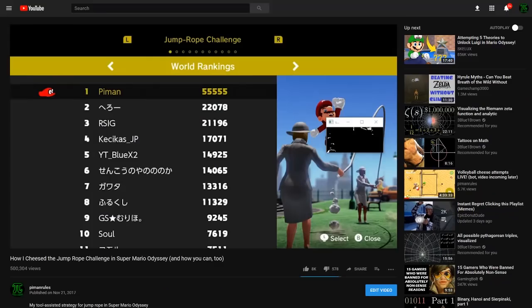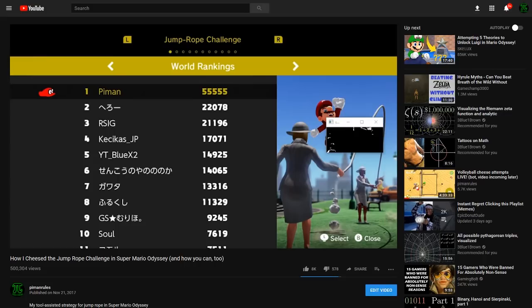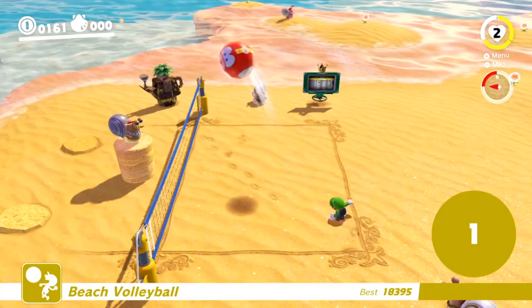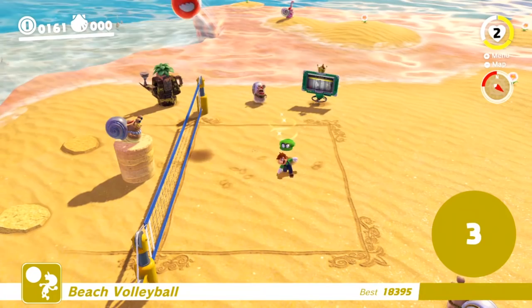After cheesing the jump rope challenge in Super Mario Odyssey with a Python script and a microcontroller, and finding myself at the top of the leaderboard for a few weeks, the next logical step was to see if the volleyball challenge could also be cheesed. Volleyball is a lot more complex than jump rope, with a lot more variables involved, so this was obviously going to be a much more difficult challenge.